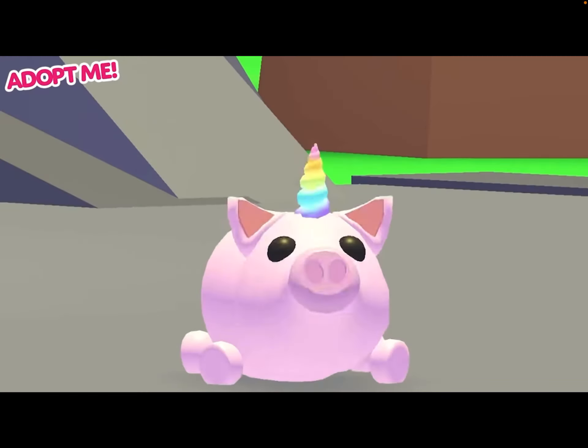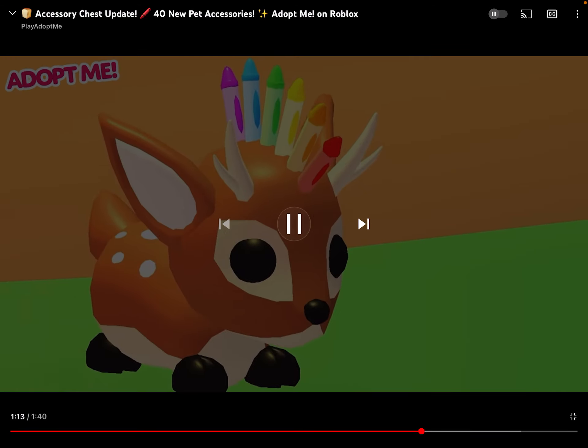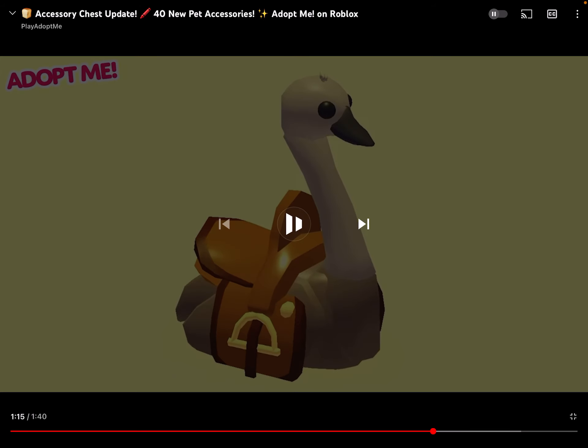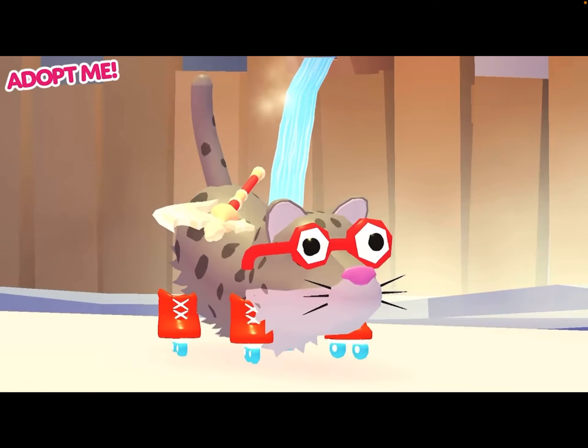On the pig, we got a rainbow unicorn horn — take a look at that. The back taco, like we saw earlier, is right there — that is amazing. Earlier we also saw the crayons; it's actually a hat. And the emo is literally riding a saddle with some stuff on it — that is actually pretty cool, and if it's a ride pet that would look much better. Oh my gosh, this has all the new stuff: we got roller skates, we got googly eyes glasses, and we got an axe at his back — a white axe.